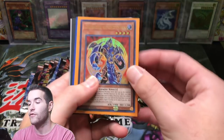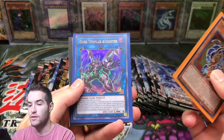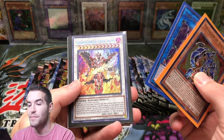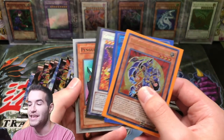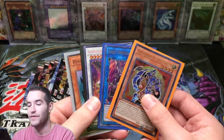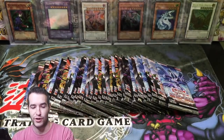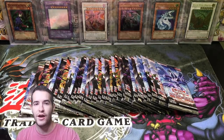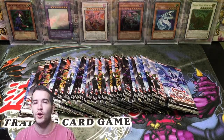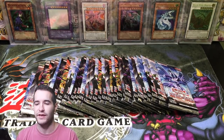For the giveaway, we have Crusader of Endymion, Dark Templar at Ignister, Geo Mathmech Final Sigma, and no way — Penguin Soldier! That's for you, my Penguin Soldier guy. We've got a chance to win a Penguin Soldier from Stardust Joey. All you have to do is like the video, be subscribed, and let me know in the comments: do you prefer 10,000 Dragon or Utopia?